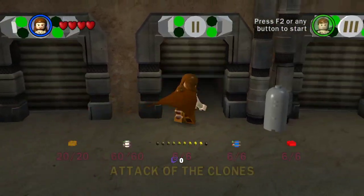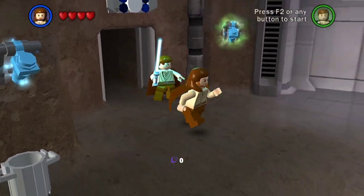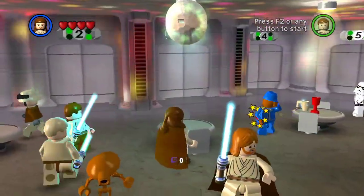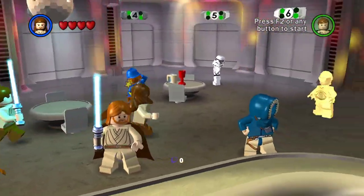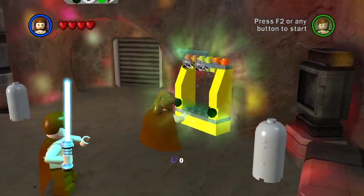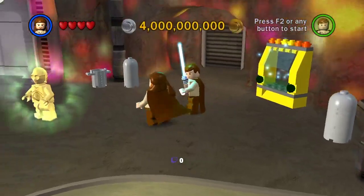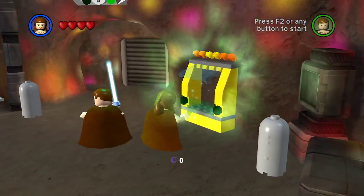In episode 2, however, the Easter egg is simply just a disco. That's it. There's also another weird thing here, but I'm not entirely sure this counts as an Easter egg. I'm not even sure what this item is supposed to be exactly, so... yeah.